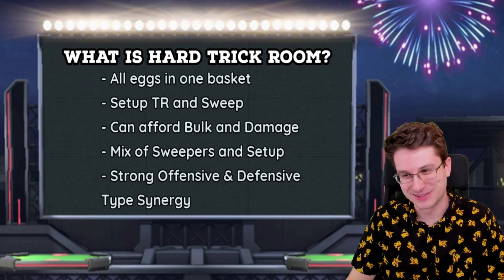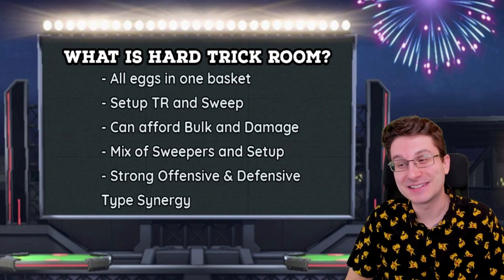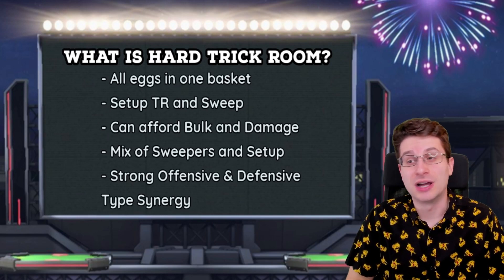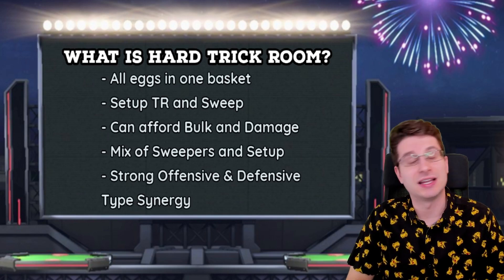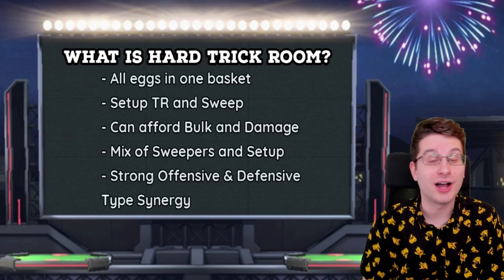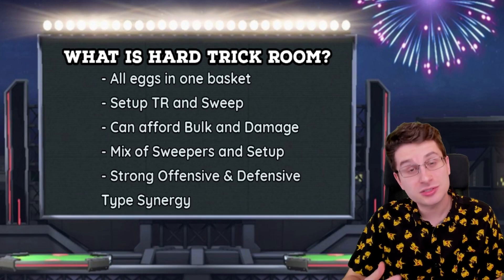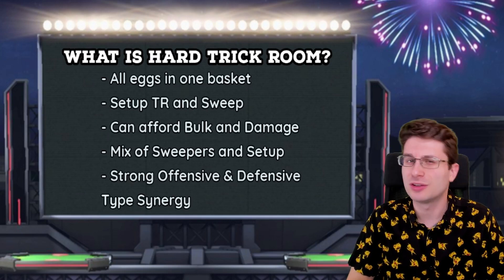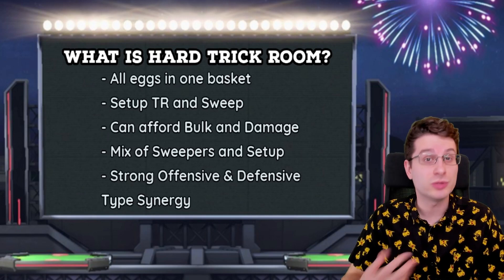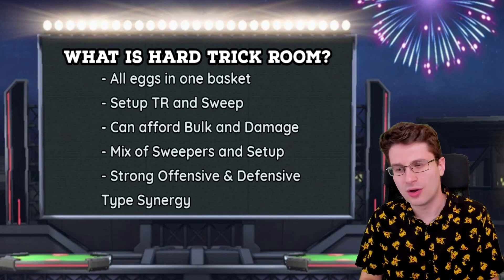Since trick room teams rely on trick room so much to win games, they will do anything and everything to set it up: Follow Me, Sleep Powder, Spore, Ally Switch, Fake Out — you name it. A previous strategy used to help set up trick room in older gens was a suicide lead such as a Choice Scarf Final Gambit Lucario, or even a Choice Specs Latios, just trying to one-shot the Pokémon that's going to stop trick room from going up. That strategy doesn't work quite as well with Dynamax, unfortunately, but tools such as Weakness Policy and Dynamax have helped trick room teams sweep, while Dynamax on the opposing side has made it harder to get trick room up in the first place.